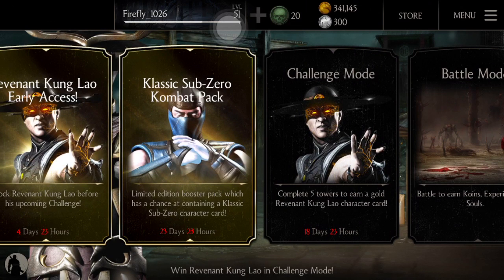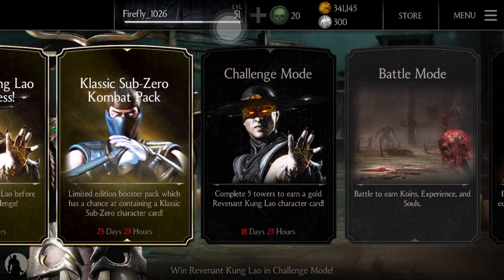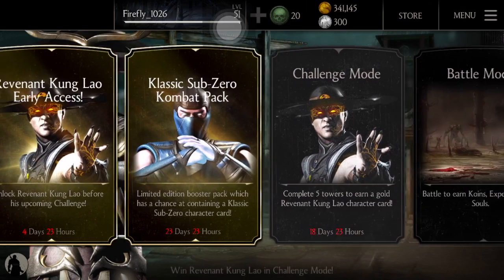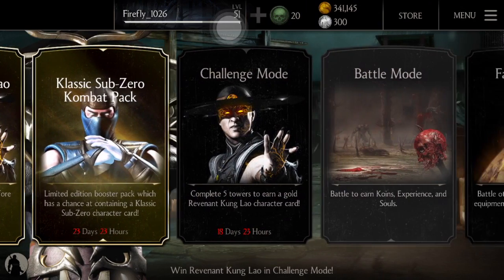Also, the classic Sub-Zero combat booster pack is out. You can buy a combat pack for $200 with a chance of getting classic Sub-Zero. Before Sub-Zero you had classic Scorpion, and now it's classic Sub-Zero, so if you have a lot of souls to use, you have a chance of getting Sub-Zero.